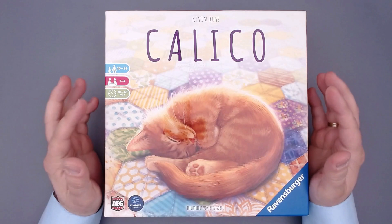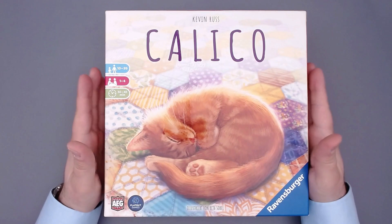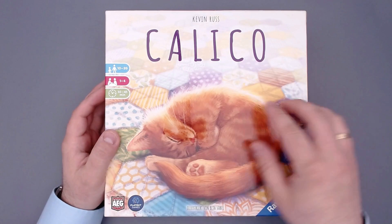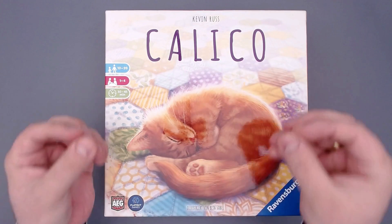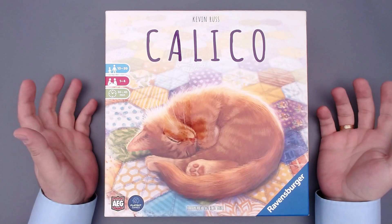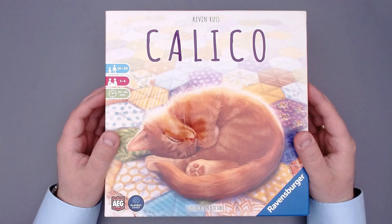In Calico, players compete to sew the coziest quilt as they collect and place patches of different colours and patterns. Each quilt has a particular pattern that must be followed and players are also trying to create colour and pattern combinations that are not only aesthetically pleasing but also able to attract the cuddliest cats.